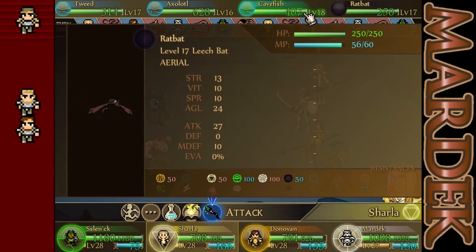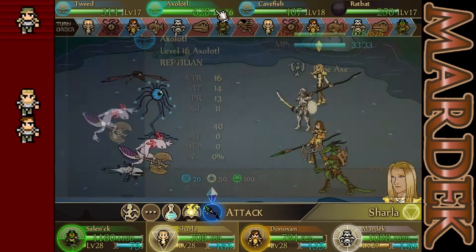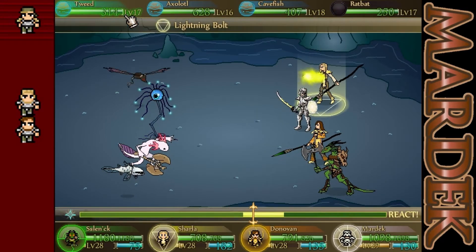Standard bat weaknesses — it's actually a rat though, that's really weird. We get this cave fish, which is weak to Charlotte. We got this axolotl, which is also weak to Charlotte. And this tweed, which has really high magic defense, actually.